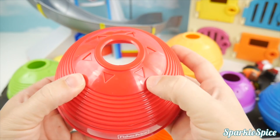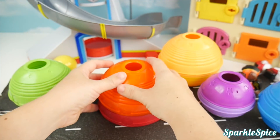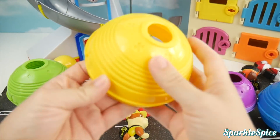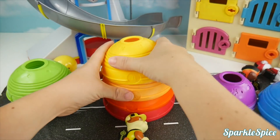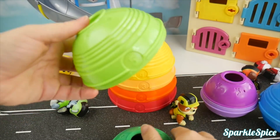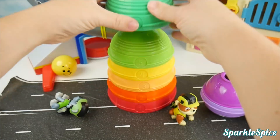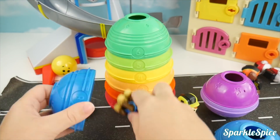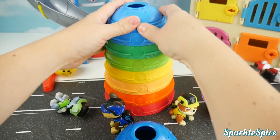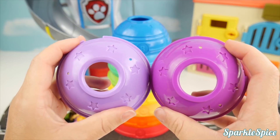There are shapes on these bowls. We have triangles on the red bowl and triangles on the orange bowl. The peach bowl has X's and so does the yellow bowl — I guess that's how you know they go together. The green bowls have diamonds. The blue bowls have circles. And both purple bowls have stars.